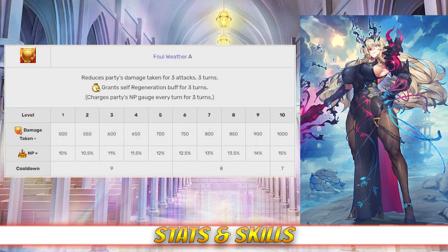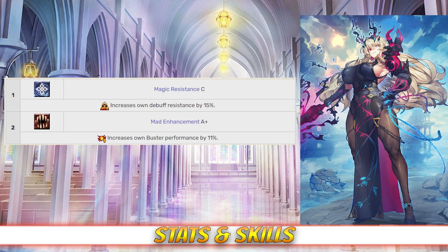And finally, her last skill is Foul Weather, rank A. This skill reduces the damage taken by the party for 3 attacks between 500 and 1000, and it grants a unique buff that increases the party's NP gauge between 10% and 15% every turn for 3 turns, depending on level. As for her passives, Gawain has Magic Resistance rank C, which increases her debuff resistance by 15%, and Madness Enhancement rank A+, which increases her buster card effectiveness by 11%.